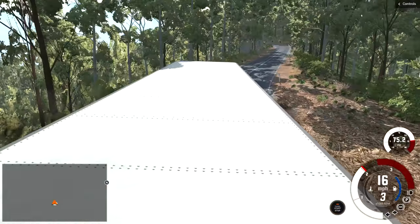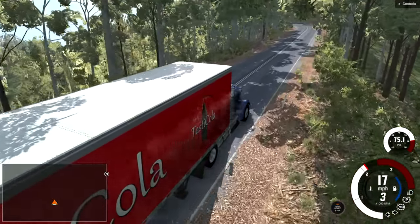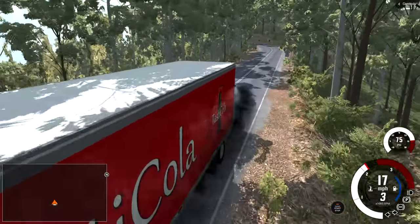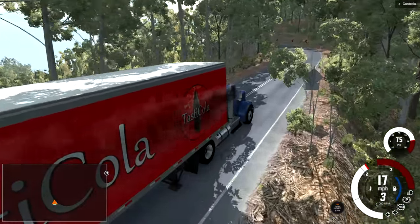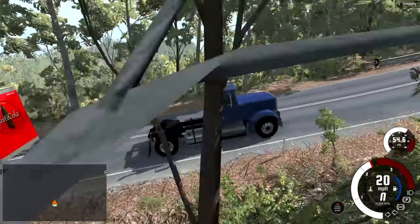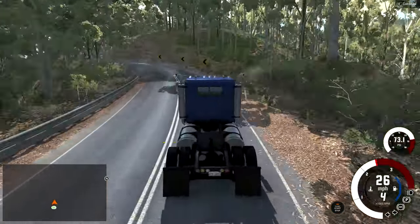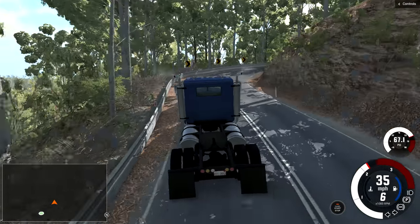Going downhill would be a different story — good luck throwing this thing down some of these hills, you're going to cook those brakes. You've got to do a lot of engine braking to make sure they're okay. And I am getting a little bit bored of having this trailer, so goodbye trailer. We're on full speed mode now — I am a proud independent truck who don't need no trailer at all.